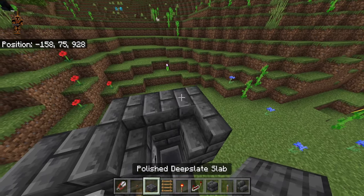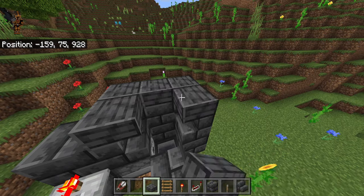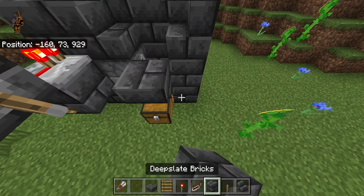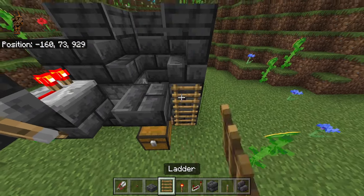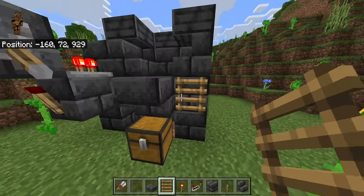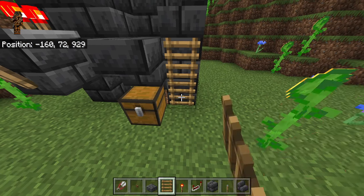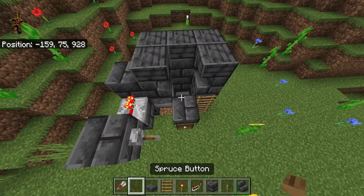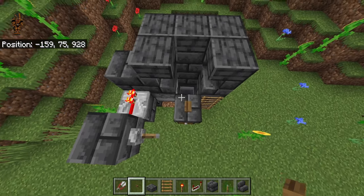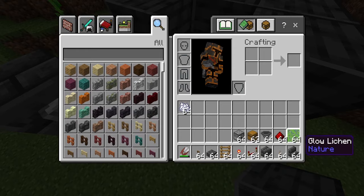After you're done with that, go ahead and place down three slabs right here — one slab here, one slab there. A block here if you want, and then two ladders right here. You can use just one ladder, but on some devices it might be a little harder to access this spot with only one, so two ladders is recommended. Then go ahead and place a button right here.